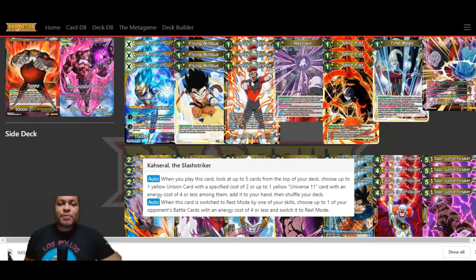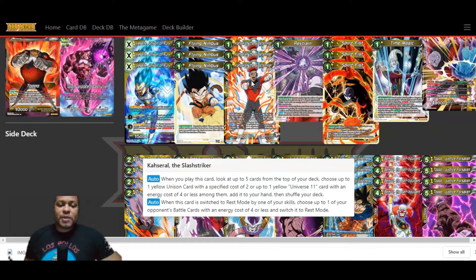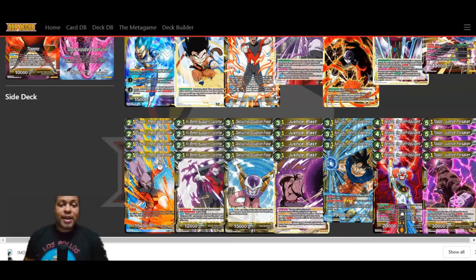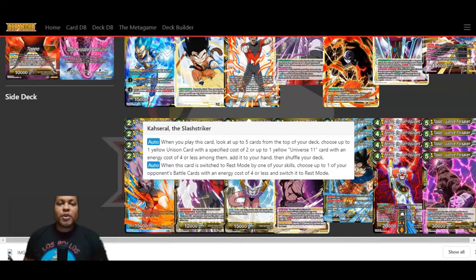Starting with one of the new battle cards from the expansion set: Cost Roll the Slash Striker. Auto — when you play this card, look at up to five cards from the top of your deck, choose up to one yellow Unison card with a specified cost of two, or up to one yellow Universe 11 card with an energy cost of four or less among them, add it to your hand, then shuffle your deck. So this is your searcher. He also has an auto that works with Vegeta Unison of Fury: when this card is switched to rest mode by one of your skills, choose up to one of your opponent's battle cards with an energy cost of four or less and switch that to rest mode. So you activate Vegeta Unison of Fury's effect to switch Cost Roll to rest, put the marker on him, and then you can switch one of your opponent's battle cards to rest mode.